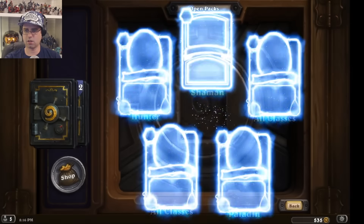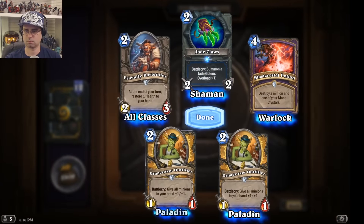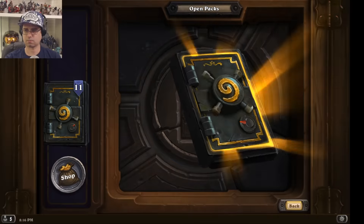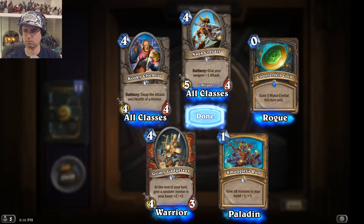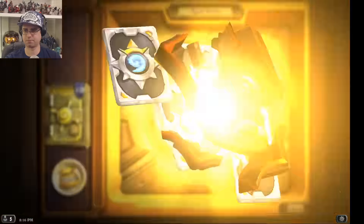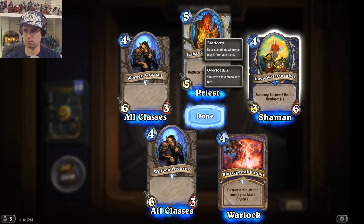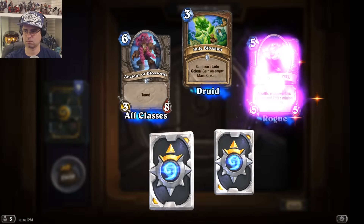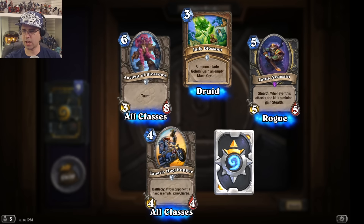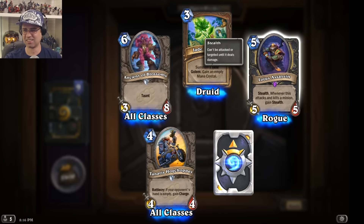There's Devolve again — at least I know I have one to disenchant. I think we're going to have to try a shaman deck here, just throw all of the crazy new cards in and see what happens. Also Lotus Assassin for Rogue: stealth, and whenever this attacks and kills a minion it regains stealth — could be interesting.